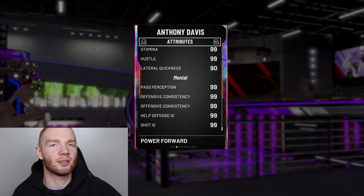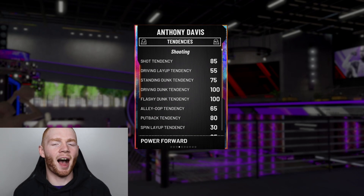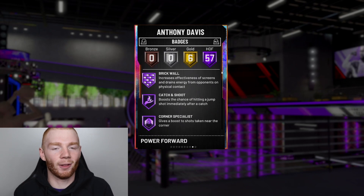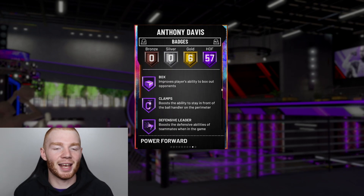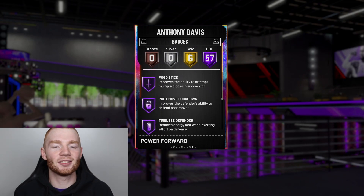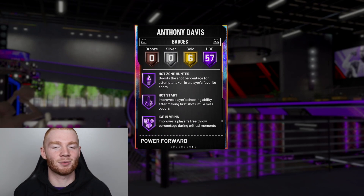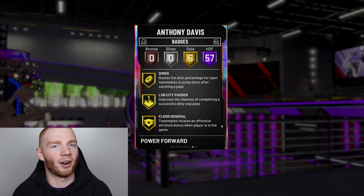Look at those mental stats — you can't get any smarter than that. He does have a 100 driving dunk tendency, though I don't understand why he doesn't have a 100 standing dunk tendency. When we look at his badges, he has 57 Hall of Fame badges. Going through them: Hall of Fame Brick Wall, Catch and Shoot, Corner Specialist, and pretty much all the shooting badges, Volume Shooter, Lob City Finisher, Rim Protector, Box, Clamps, Defensive Leader, Interceptor, Intimidator, Rebound Chaser, Pogo Stick, Worm, Back Down Punisher, Contact Finisher, Hall of Fame Range Extender, Hall of Fame Quick First Step, Hot Zone Hunter. Unfortunately he only has Quick Draw on gold, and I wish he had Dimer, but he's still an absolute beast.